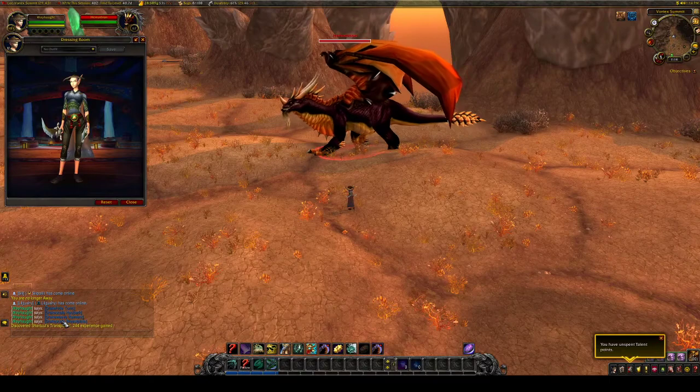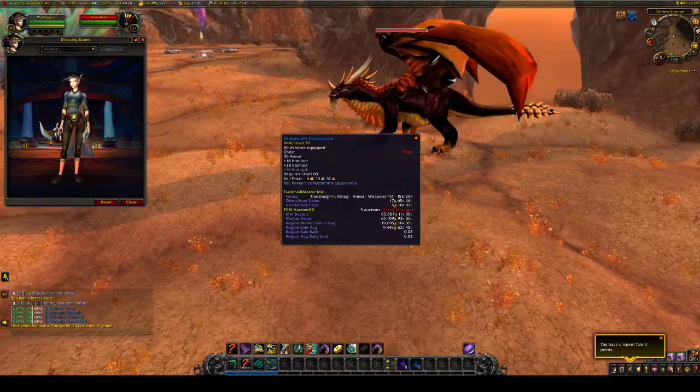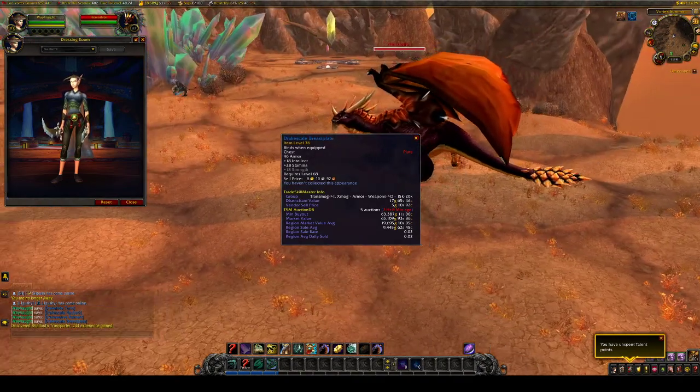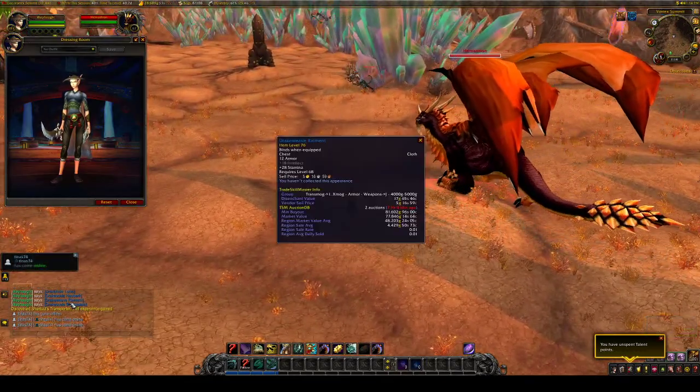And finally, you have the Drake Scale Breastplate — 19k region market, and it's actually higher on my server right now at 63k, which is pretty crazy. 0.02 sell rate. I think that's the highest out of the bunch.